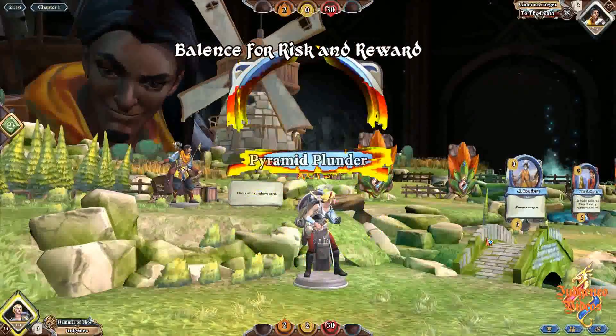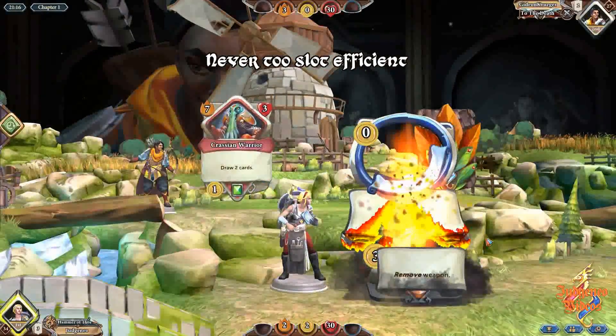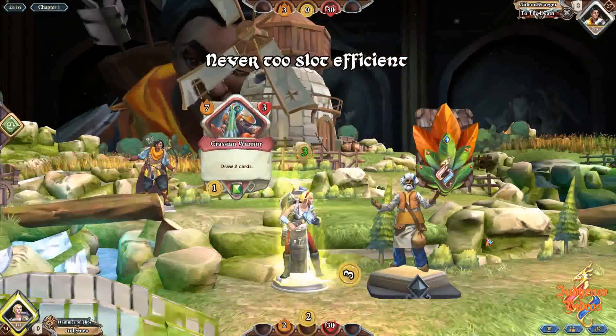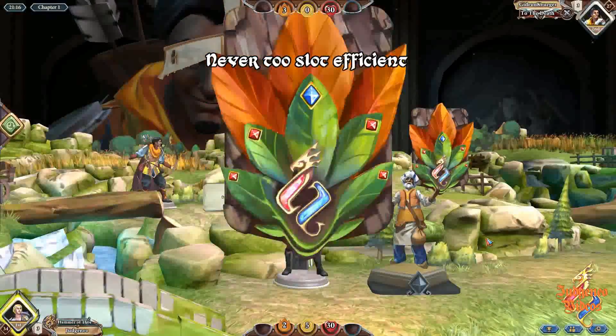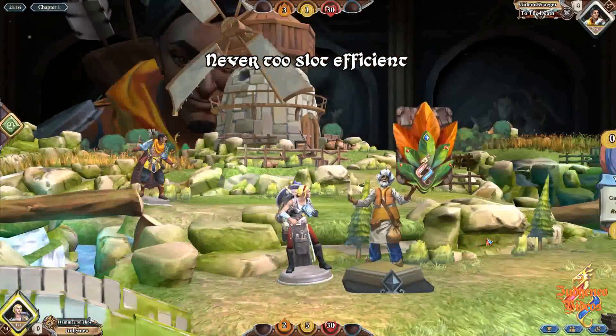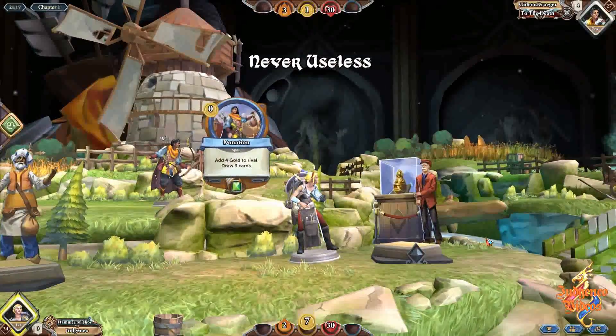Cards must be balanced for risk and reward. Third, no card must be two-slots efficient — meaning no card should be able to replace multiple cards in your deck with no added downside. See the recent nerf of Haunted Zone for a good example of this. And finally, no card should be useless.